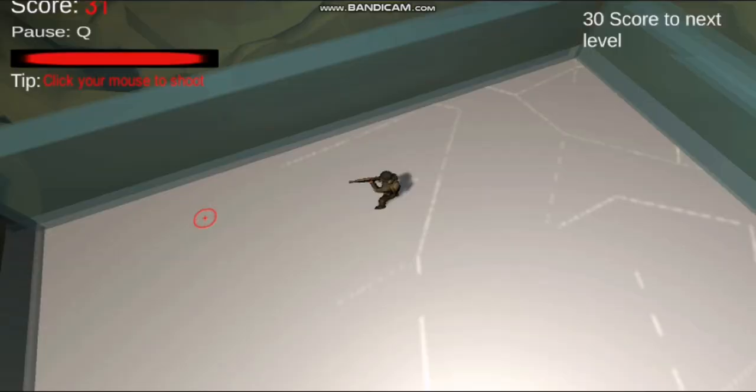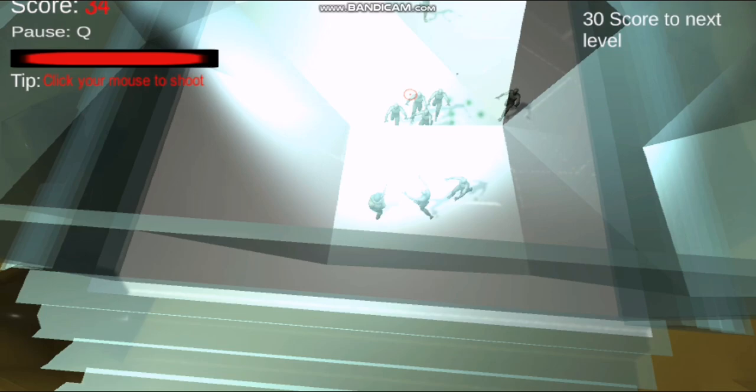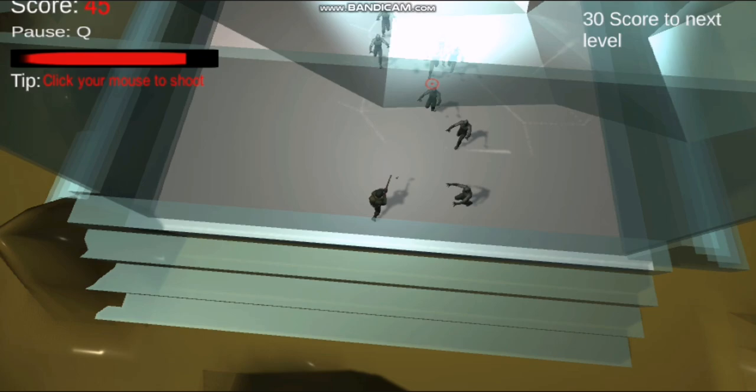As you can see from the top right, once you reach 30 score on one level you will go to the next level and your health will reset up to 60.